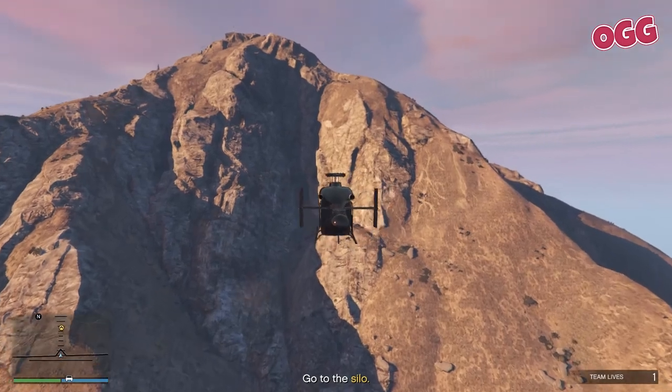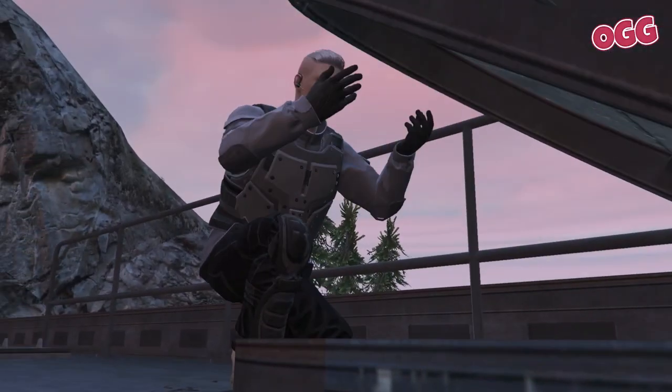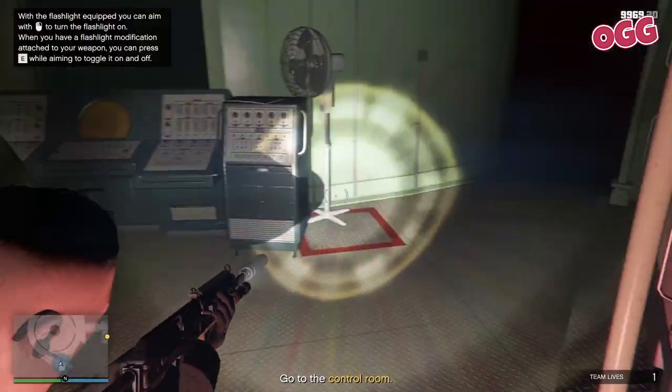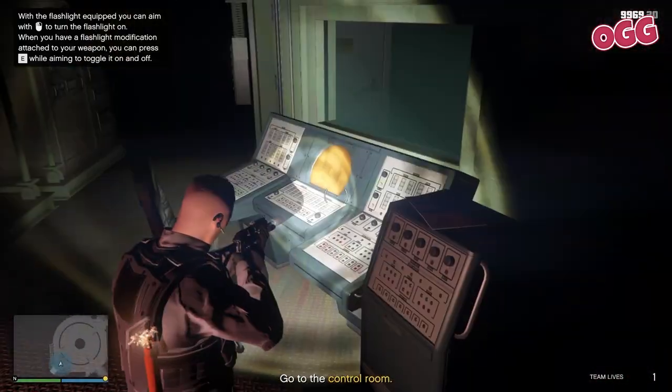Once the IAA agent has finished banging on, jump in the chopper and head to the silo on the top of Mount Chiliad. Land the chopper and head on in. You won't meet any resistance at this point, so you can genuinely relax.